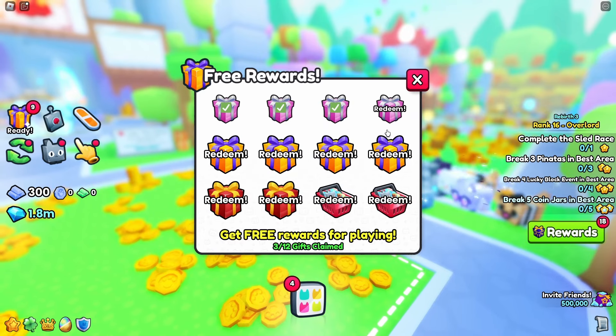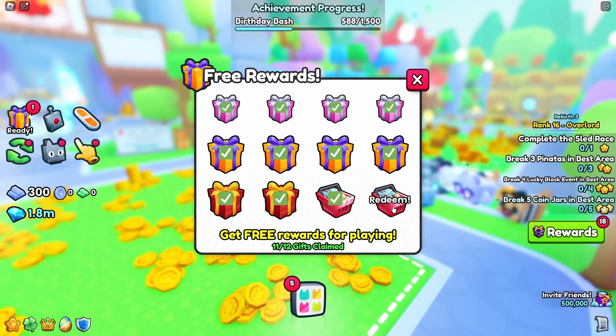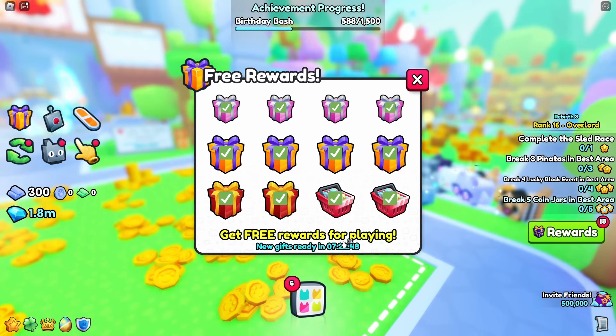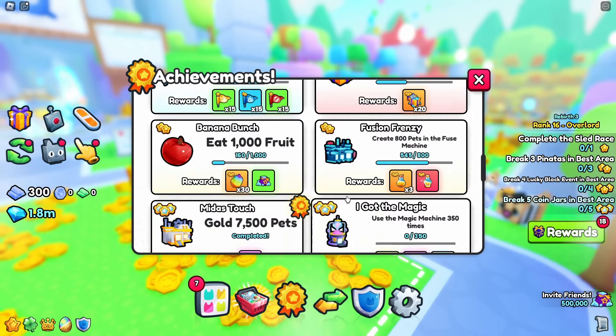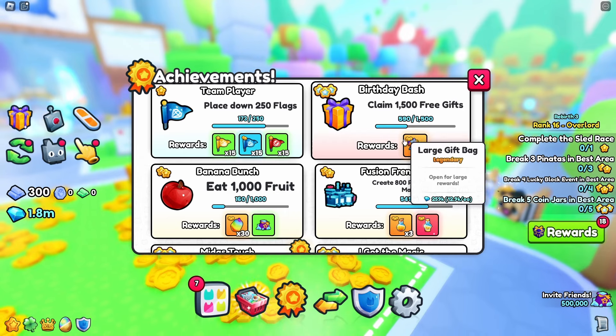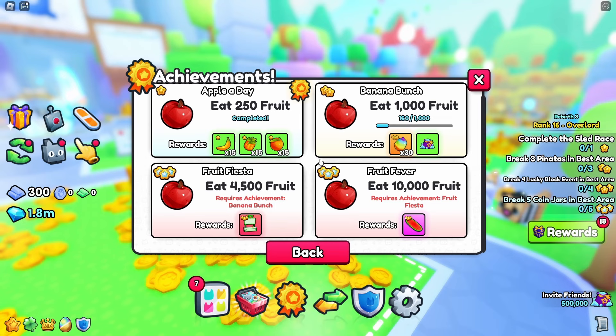For claiming free gifts, make sure to actively claim them every time they appear because they disappear after a certain time. They refresh every eight hours, so you can claim those 12 gifts over and over again and over time you'll get large free gift bags.